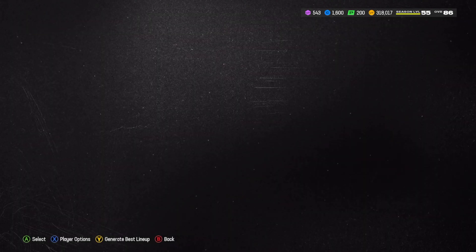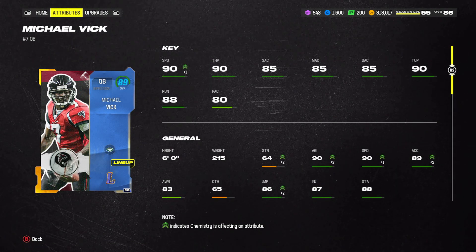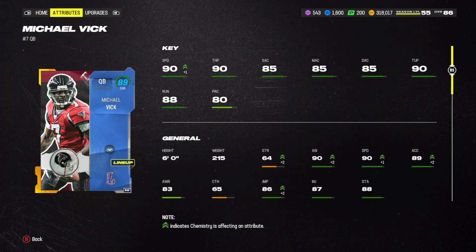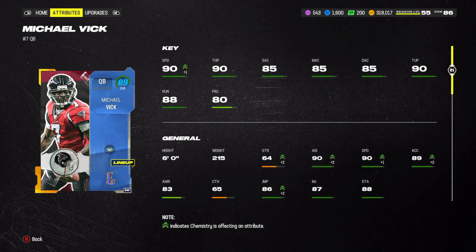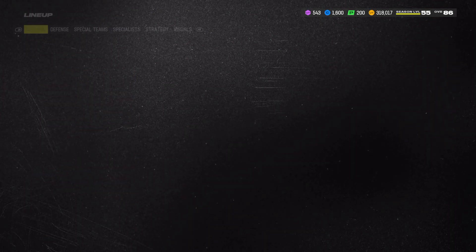The quarterback I went with here was Michael Vick. You can get a better quarterback obviously with Geno Smith, but I like Michael Vick a little bit better — he's a tad bit faster, has better throw power, and accuracy goes to Geno Smith for the most part. But I still like this card a lot better and, you know, I just like using Michael Vick cards, so it's kind of maybe a little biased opinion there.